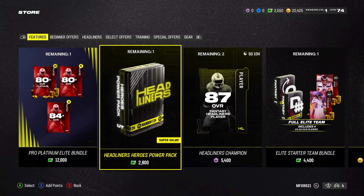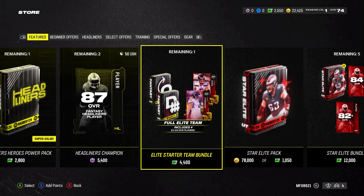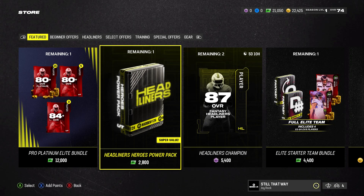We're also going to open this headliners pack. I need another 300 points to do that, so I'll go get that and be right back. All right, we have enough points. I just bought the higher one because you get better value and I know I'm going to spin them later.